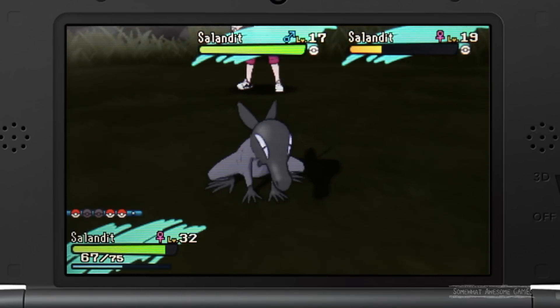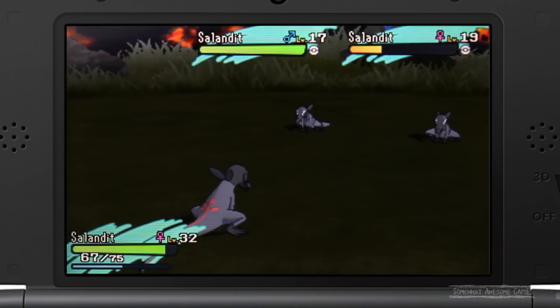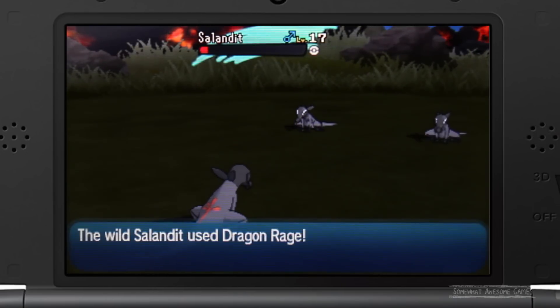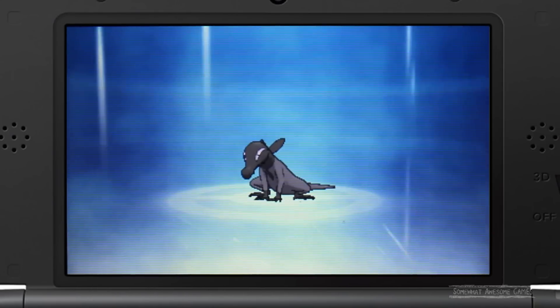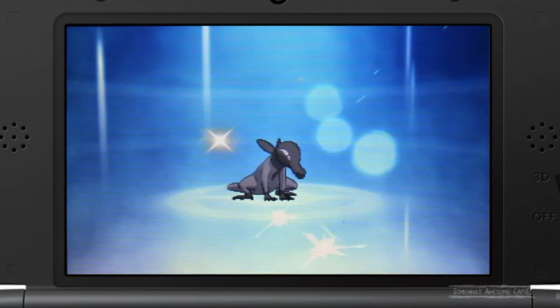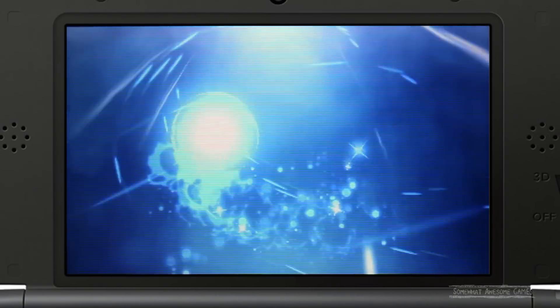Other Pokémon of course will have Cute Charm. You can get a Jigglypuff there on the second island — they're before the Salandits. I'm pretty sure they're right at the start of the second island, so you can use a Jigglypuff if you wish and get these guys straight away. Or a Klepper or whatever. Just Google Cute Charm if you want to know all the Pokémon that have it. Once you've got the Salandit, get her to level 33 and she'll evolve into Salazzle.